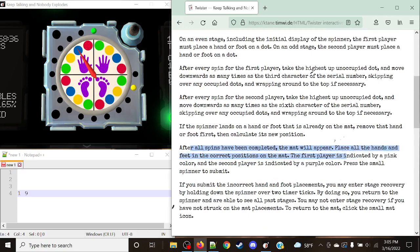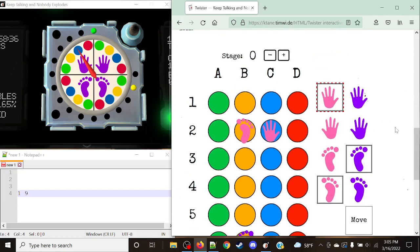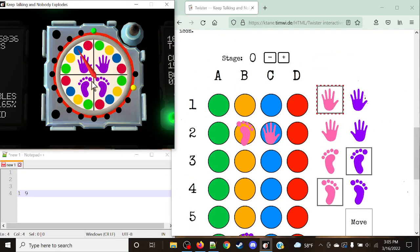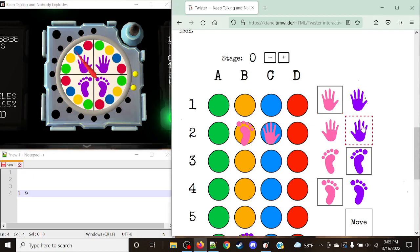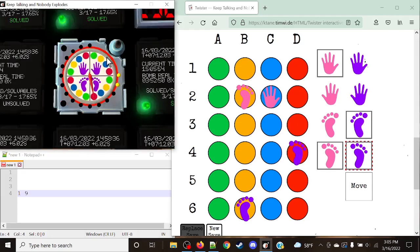After all spins are complete, the mat will appear and we place all hands and feet in the correct positions. The first player is indicated by pink and the second player by purple. Stage three is for the purple player — right foot on red. We count down nine times: one, two, three, four, five, six, seven, eight, nine — right there. That move is complete.